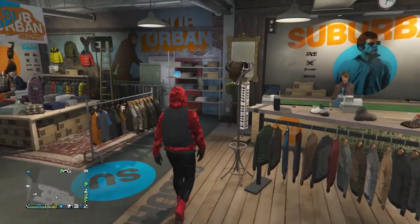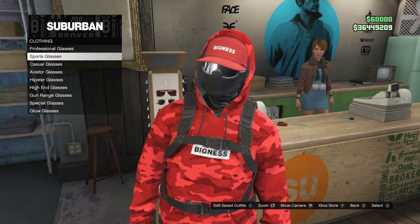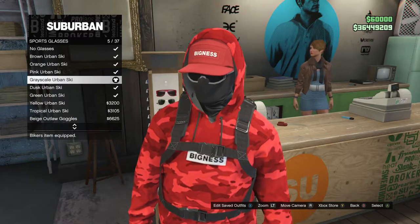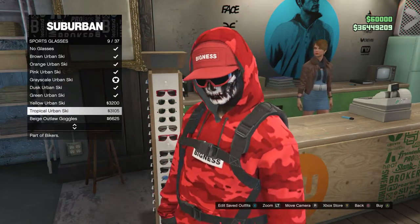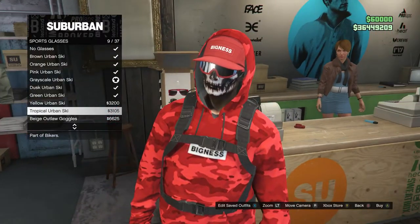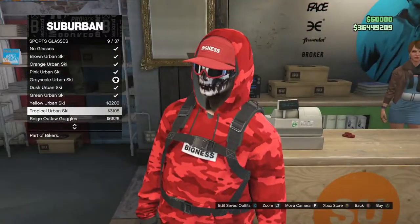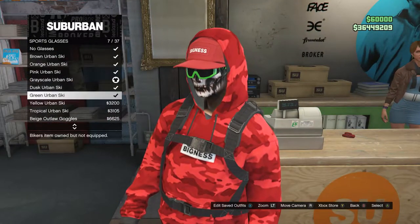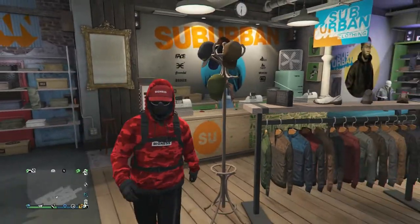After getting the red bigness cap, back out of hats and head to glasses. Scroll down to sports glasses, click on sports glasses, and buy the red scale urban ski, which is on slot 5. Alternatively, you can use the tropical urban ski on slot 9, but it has blue on it — I'll be using the grayscale urban ski.